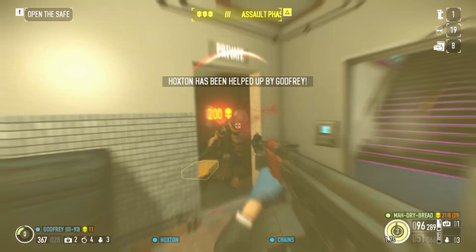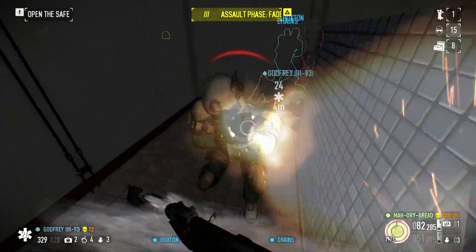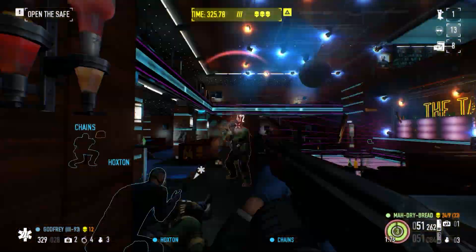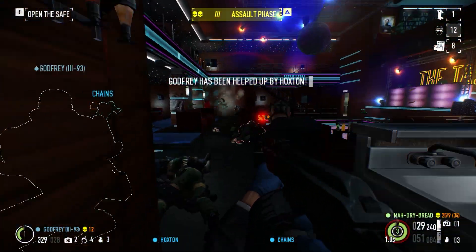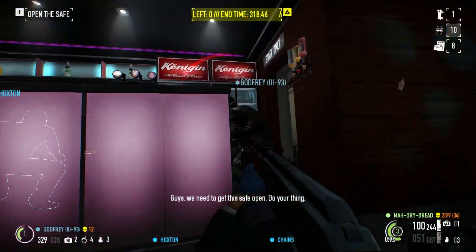The RPK is probably one of the best weapons in the game to teach new players how to be effective in a shootout. Between its huge ammo pool and being so simple to use, it makes a great training weapon. Just keep in mind that you do move 20% slower when you have it out, so switch to your secondary weapon if you need to move fast.